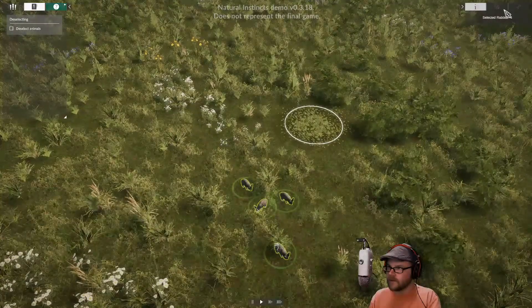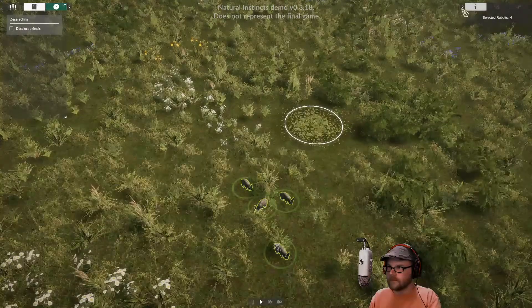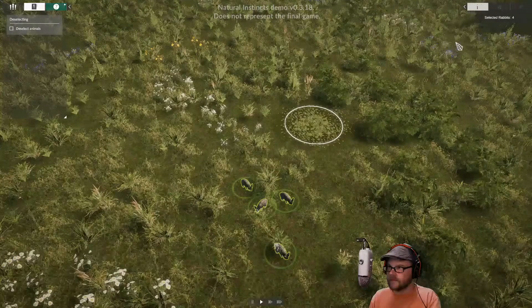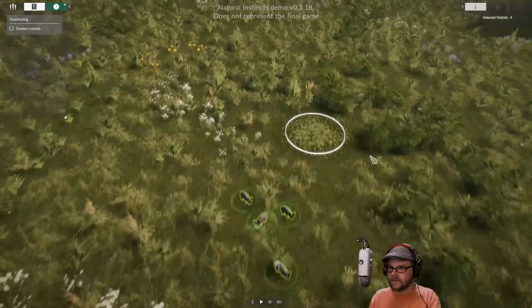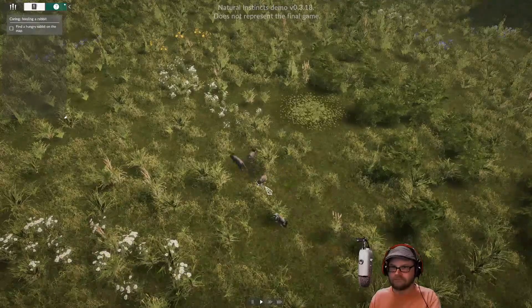More bunnies — give me all the bunnies. How many are out here? Two. Sometimes it will be necessary to select all animals visible on the screen quickly. When an animal is selected, you get access to its statistics panel. There you can check the number of selected animals and their energy, hydration, and satiety levels.